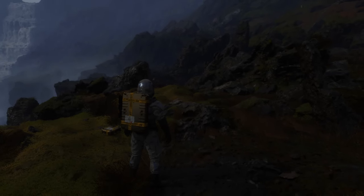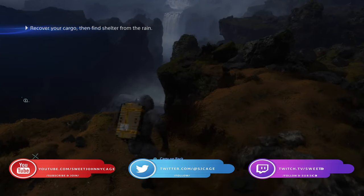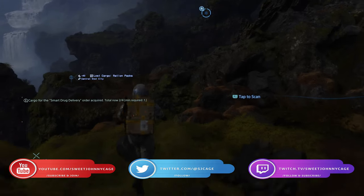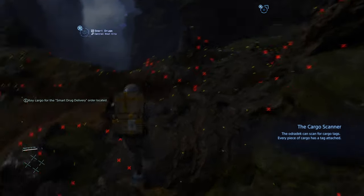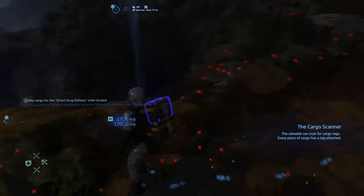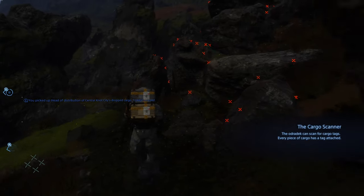Hey everyone, Sweet Johnny Cage here, back with another guide for Death Stranding. This time I'm going to show you how to complete order number one, Smart Drug Delivery. This is the very first order in the game — just the straight-up intro. The first three or so missions that you have to do are very much introductory, so the guides are going to be mostly self-explanatory and a bit more commentary style.